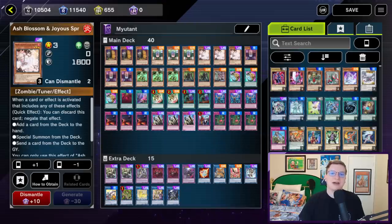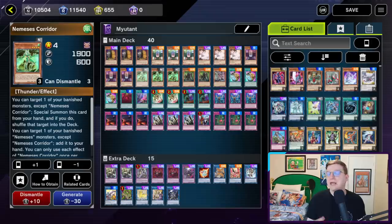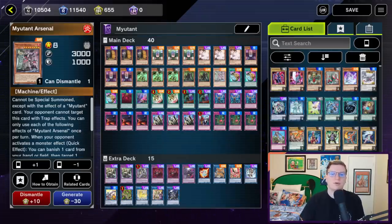After that we've got three copies of Ash Blossom and Joyous Spring, and three copies of ST46 — ST standing for spell trap — because on normal or special summon it searches a spell or trap card. After that we've got three Nemesis Corridor. The summoning condition on Thunder Dragon Colossus is you need to have activated the hand effect of a Thunder monster, and you need to tribute a Thunder monster on your field. Nemesis Corridor activates an effect to summon himself from hand, so he is both halves of Colossus. After that we've got the bosses: two Beast and one Arsenal. I could not find room for Mist, and I would not recommend you do so.